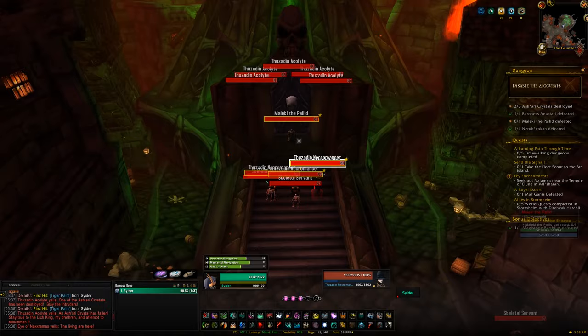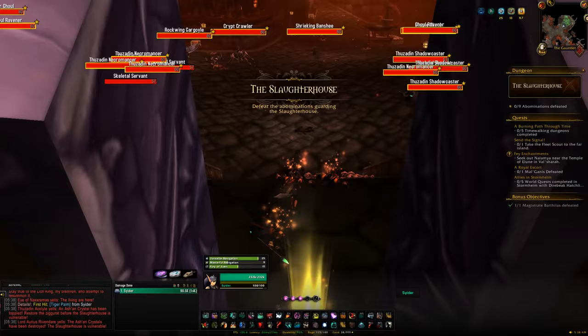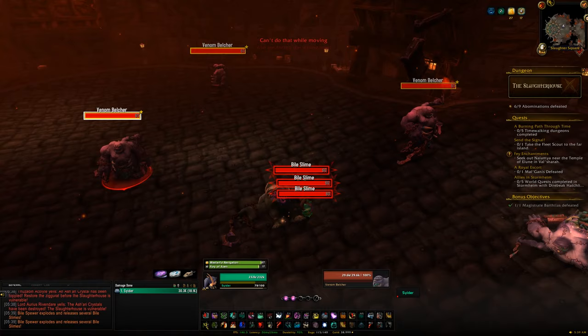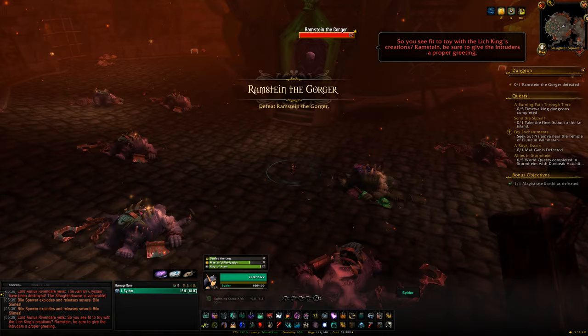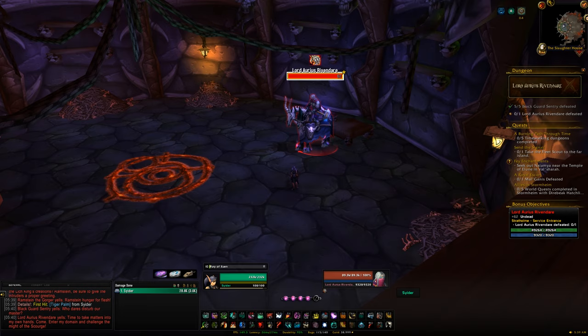To get to the last boss you'll have to clear through the dungeon, which can be a little tricky if it's your first time. First, destroy the three ziggurats by killing the boss outside each one and then all the bosses inside. Once all three are destroyed the Butcher's Quarter will open up. Kill all the Abominations in the area, then a larger boss Abomination will spawn — kill that. A side gate will open, a wave of undead will spawn — kill them all. Finally four bodyguards will come out; kill them, and you'll have access to the last boss.